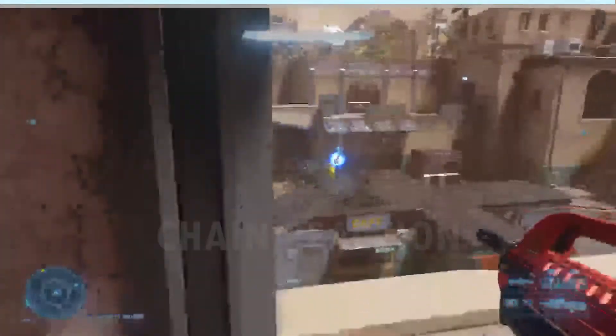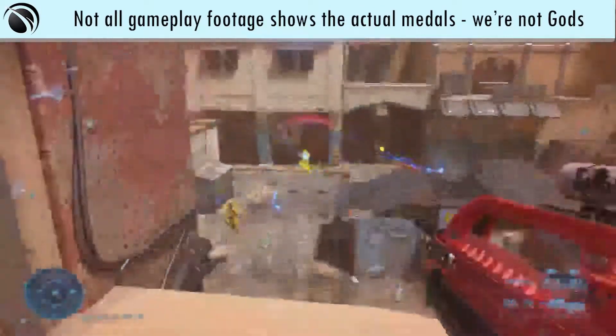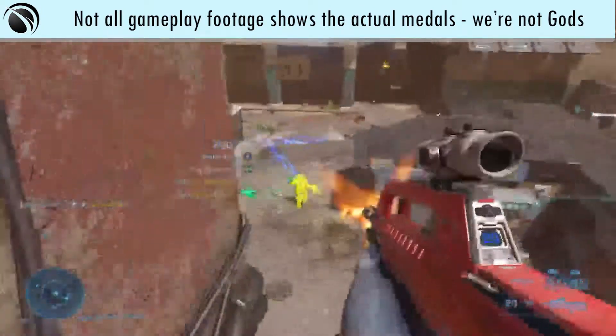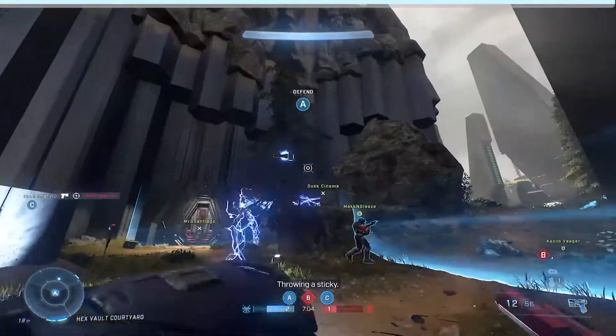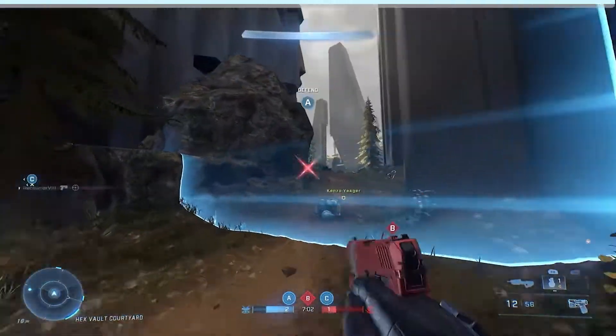Chain Reaction — kill an enemy with a shock chain. This is actual footage of what it looks like in-game. Enterlinked is given to those who kill four or more enemies with a single shock chain.